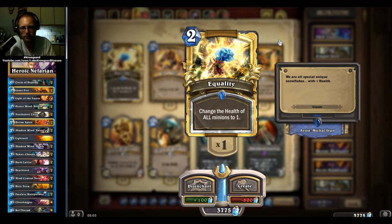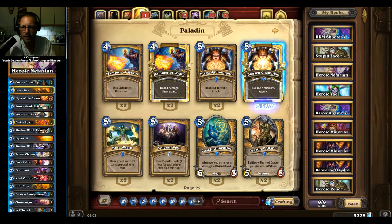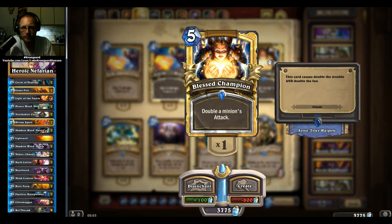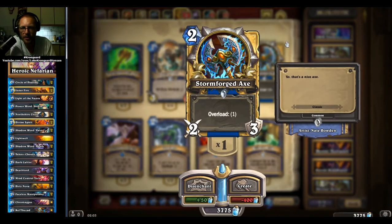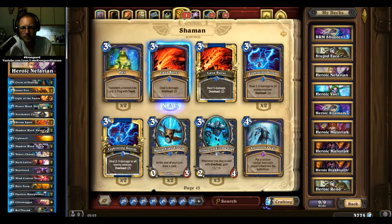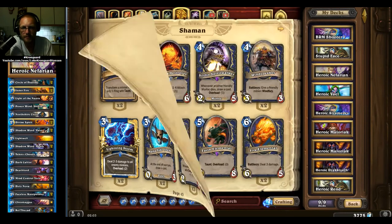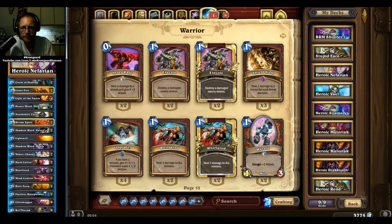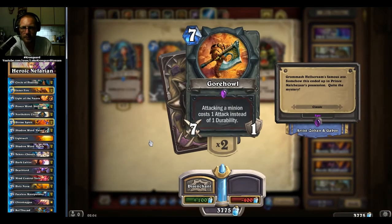That looks good. I like that. Oh yeah — I had another golden Blessed Champion. So Paladin cards it hurts, but moving on here. Two Shaman cards — golden Stoneskin Gargoyle! Oh yeah. So I got a Lava Burst — nice. Was it a Gorehowl I got? Yes it was — my second Gorehowl, very nice.